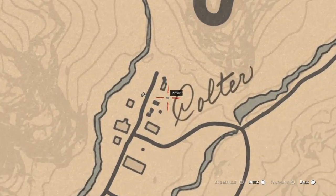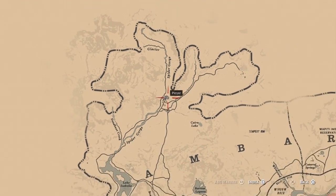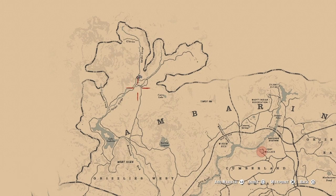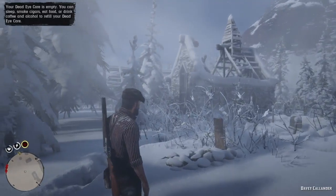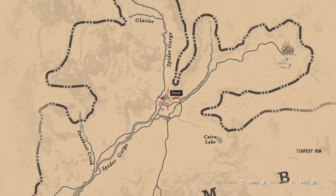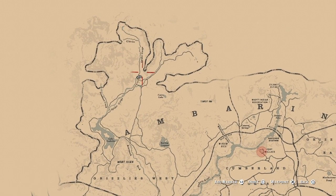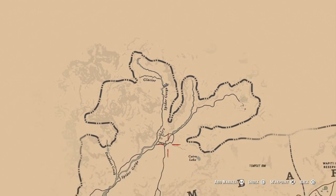Next, come up to the snow area here at Colter. As you can see, Valentine is down and to the right. Come up to the left, right here in the snow area where it kind of splits off — there's a little deserted town. Right here where the church is, and kind of behind it to the right, is going to be Davy Callender's grave. Come straight to the grave — you can see Valentine down to my right. Just come right back up to the town of Colter and go straight down behind the church, and that's where his grave is going to be.